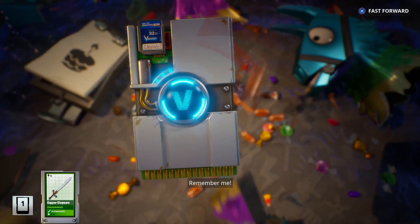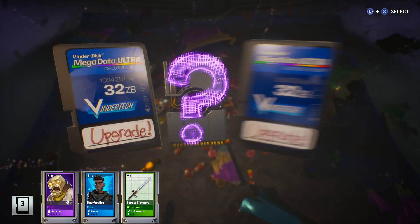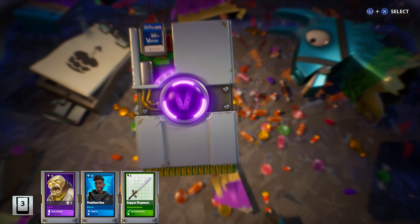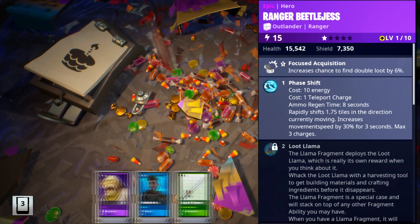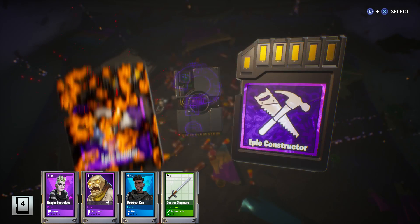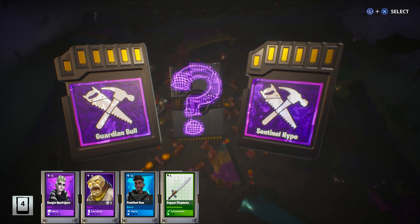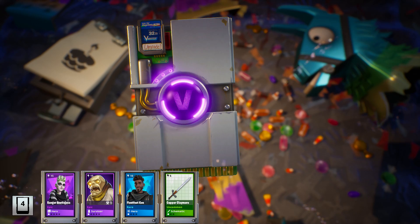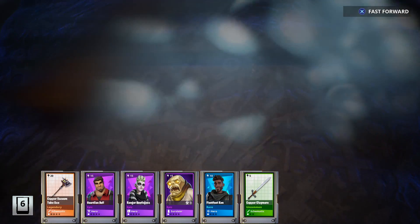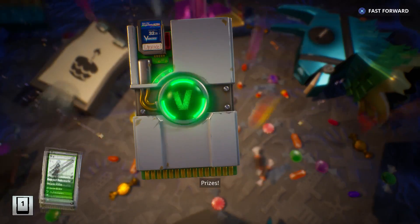We're on Llama number 11, past the halfway point, and there's another Epic Survivor. We got Catstructor Penny or Ranger Beetlejess — let's go for Ranger Beetlejess. Another Epic Choice — Epic Soldier or Constructor, let's grab the Constructor. Let's go for Guardian Bolt. There's that Vacuum Tube Axe — so it didn't really matter what I chose in that previous llama. Behold, Excalibur!